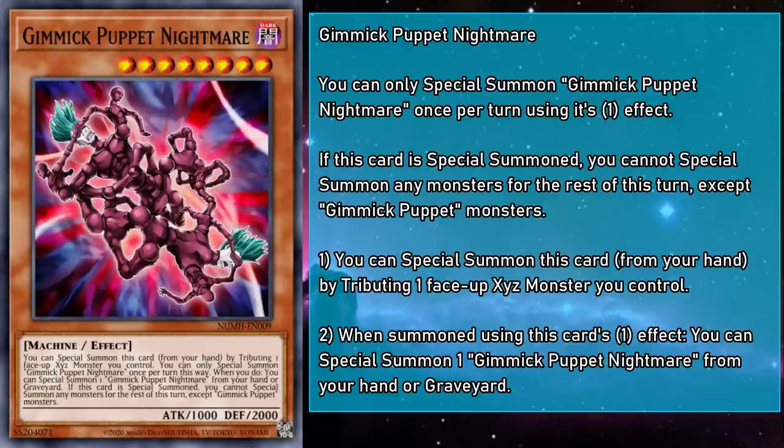Gimmick Puppet Nightmare is a level 8 monster with 1000 attack and 2000 defense. You can special summon it from your hand by tributing a face-up Xyz monster you control, and when you do, you can special summon another Gimmick Puppet Nightmare from your hand or grave. If special summoned at all, you can't special summon any monsters for the rest of the turn except Gimmick Puppets. In theory, Nightmare is a way to recycle spent Xyz monsters into fresh ones, but since it can only summon other copies of itself, it requires a very specific setup.